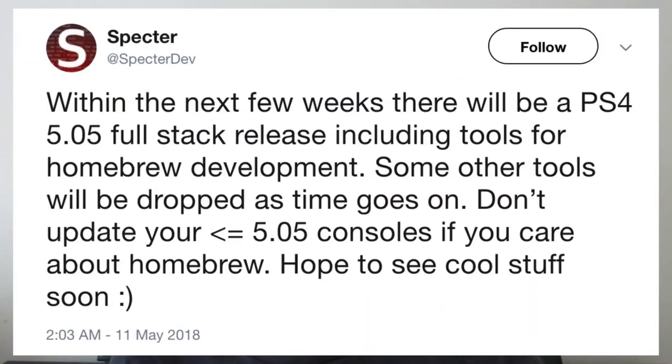Now that we're done with Nintendo, let's talk about the PlayStation 4. We have a huge announcement from popular developer Spectredev. He has tweeted that he has an exploit on firmware 5.05 — and not just a regular exploit, it's a kernel exploit, giving full control over the system. He says he'll be releasing it with tools so you can run homebrew on your console. This is awesome because anyone on 5.05 will now have the ability to run homebrew, and any PS4 you buy right now in the US will have 5.05 firmware — so you'll be able to hack it right out of the box.